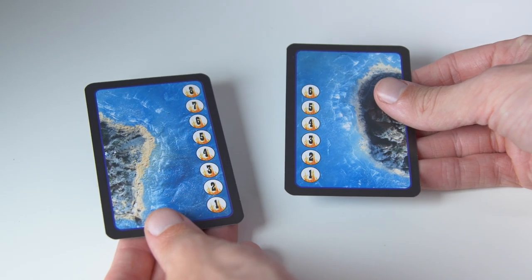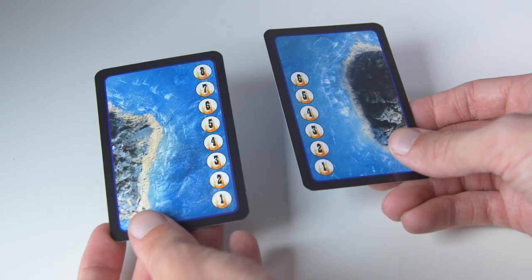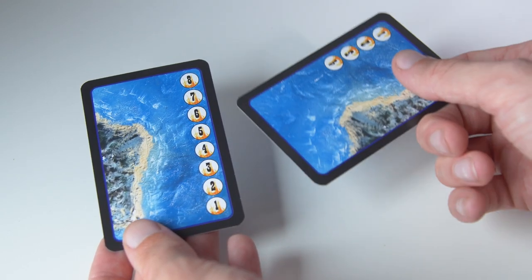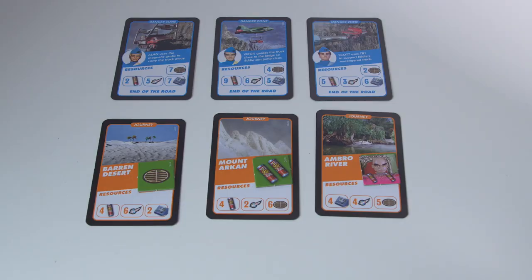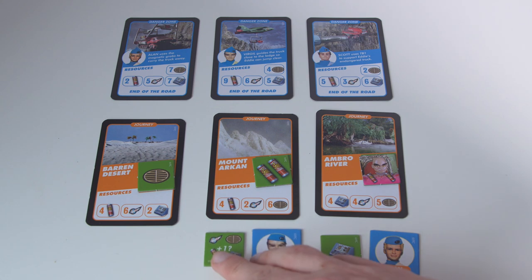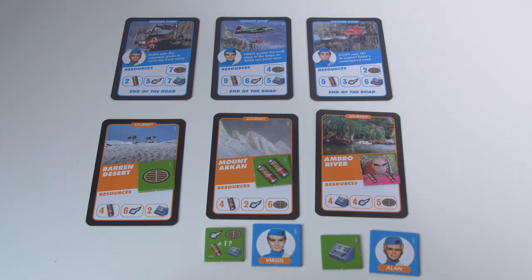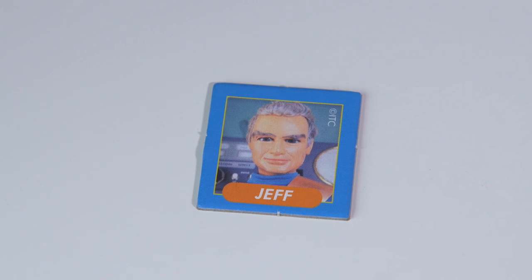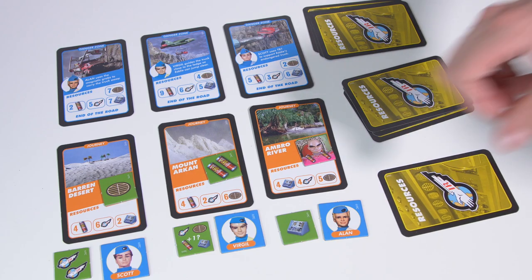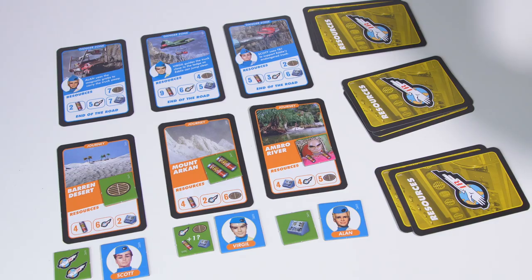Choose a Tracy Island card. There are four countdowns to choose from, ranging from easy to hard. Place the chosen card at the bottom of the game area, then place the character tokens that correspond to their respective Danger Zone cards at the bottom of the column, along with another Journey token. Finally, one player starts with the Jeff token and deals everyone a hand of three yellow resource cards.